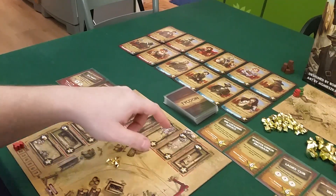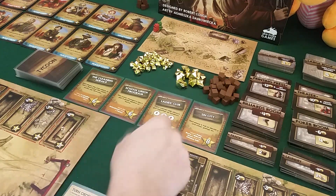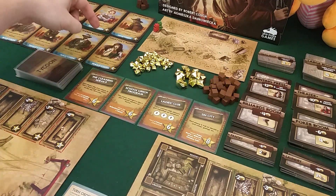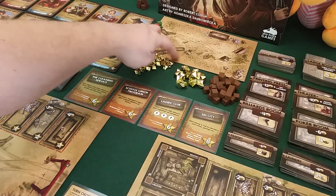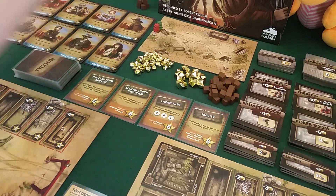We also have some open claims, which are sort of objectives that we both can grab. Once we fulfill the requirements, we can take that as a free action and get the points. We have the scoreboard over here — really bad scoreboard, the only thing really bad about this game. It's so small and hard to move the pieces around, especially with four players when you might be in the same spot.